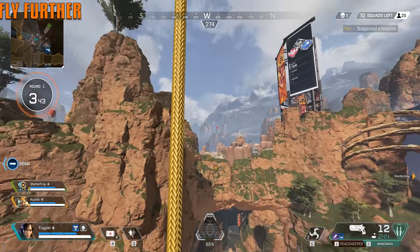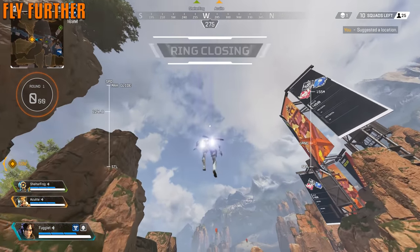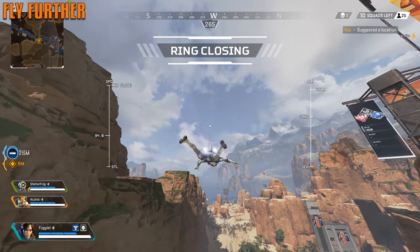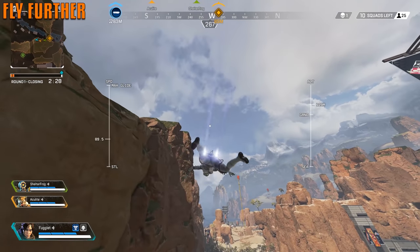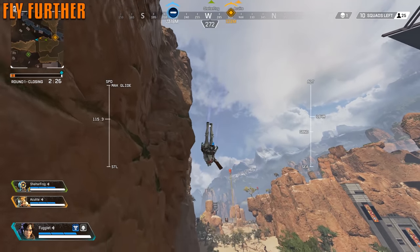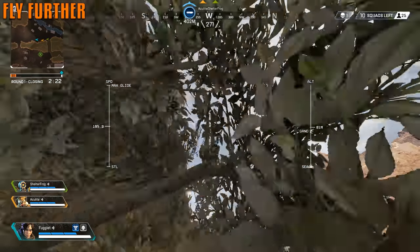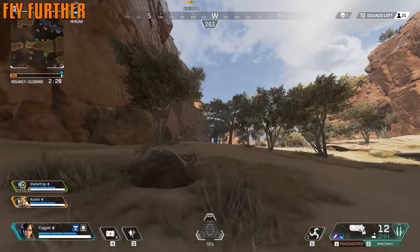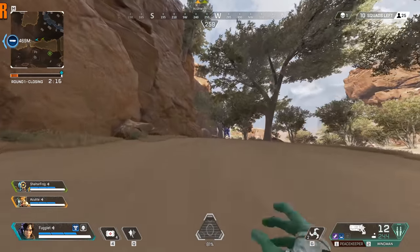To gain extra distance going from the balloon, look up. Hold your right click to free look as you hover over a mountainside or hill to gain that boost, then let go and reset. Do it one more time hovering over some kind of hill where you're about to drop down. Keep doing it and you'll keep gliding further and further, getting a lot more distance. You can see Acolyte going even further than I did — and that was from one balloon.